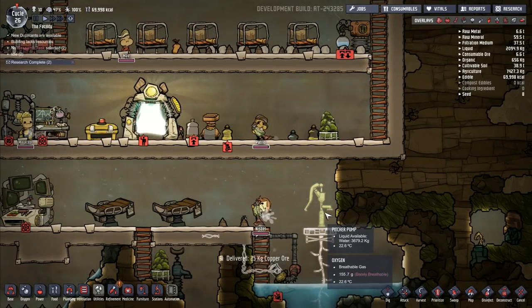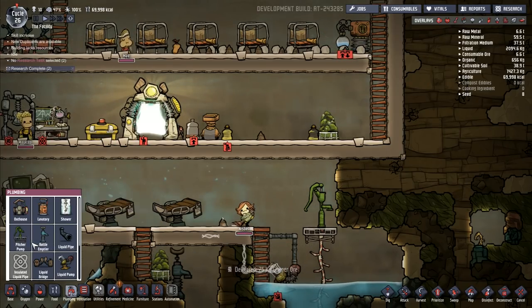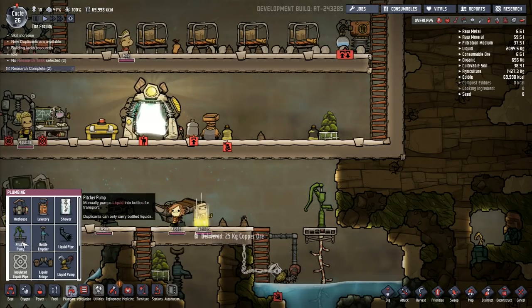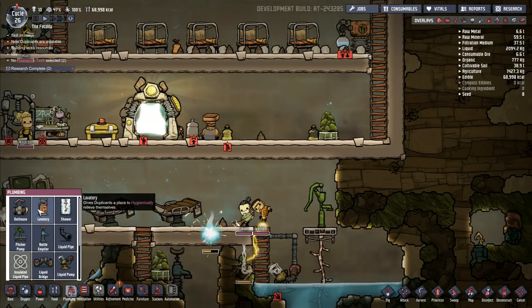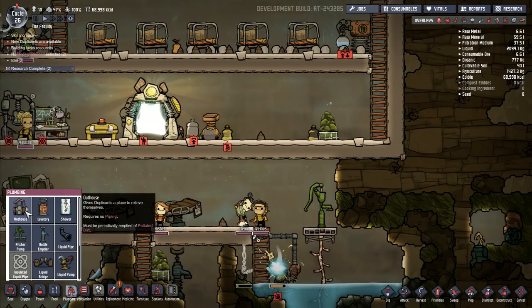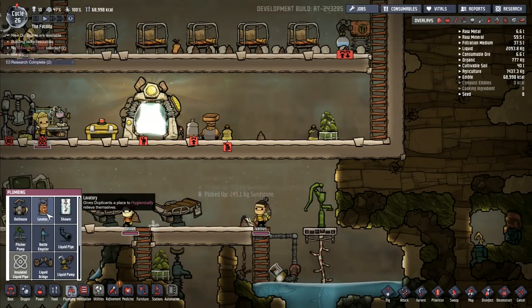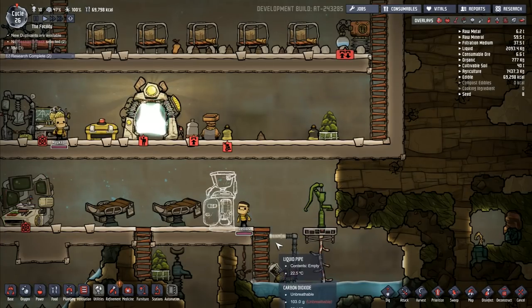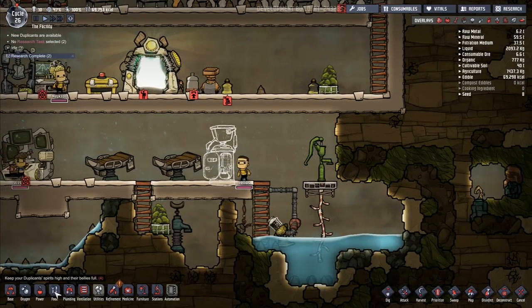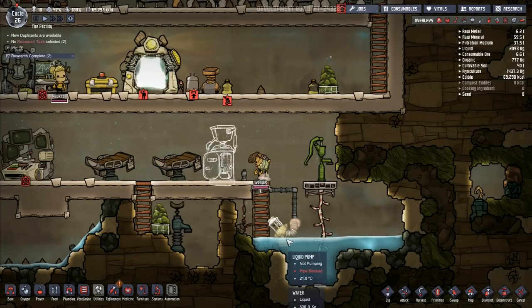I need to take a wire and there's the power point — I want to bring that one over there like that. So power will come through and I've got pipes here coming up there. I've got a liquid pipe coming up here. As soon as the pump is on — then we've got this pitcher pump. So how do I get the actual pump to pump the water into where the pitcher pump is going? You can only carry bottled liquids. I could put that in — maybe run it in. The outhouse requires no piping and must be periodically emptied of polluted dirt. So I could have a lavatory — let's try that one there. Let's just see what they do with the lavatory.